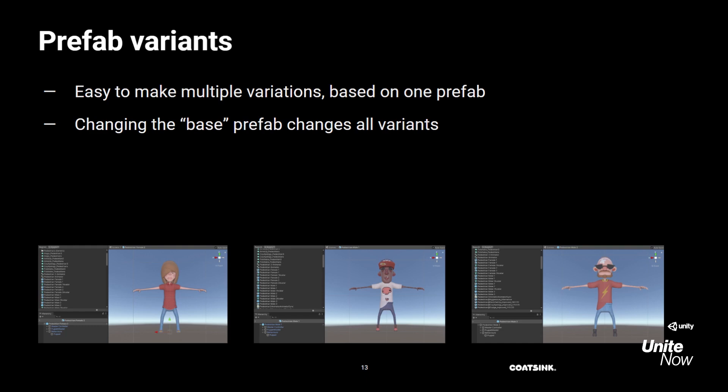One of the most impactful systems was the Prefab Variants system. With Prefab Variants, you can make as many variations as you want from a single base prefab. For example, you could have multiple characters that behave the same but look different. When you want to make a change and apply it to all variants, you can just change the base prefab — for example, if you've changed something in the AI that needs to be applied to all these pedestrians.